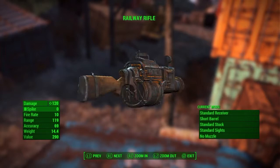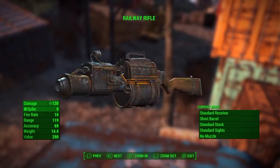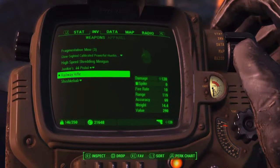It does 120 damage and runs off Railroad Spike ammunition, so if you find that as ammo you definitely want to keep it. Range is 119, which is really impressive. Accuracy is 69, weight is 14 pounds, and the value is over 290 — but why would you need to sell this weapon? That's going to end this how-to video for you guys today.